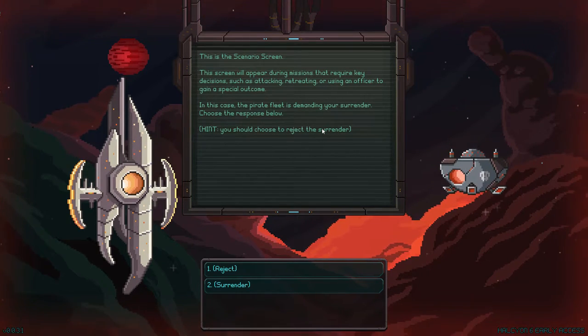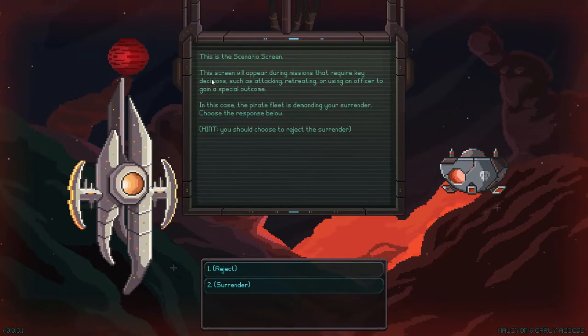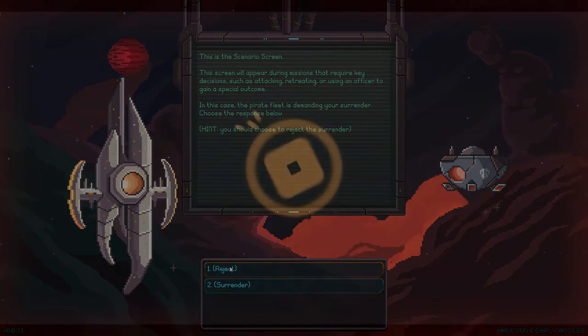Hint: you should choose to reject the surrender. You're damn right. I'm going to reject the surrender. We'll fight for the last man.